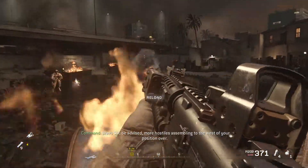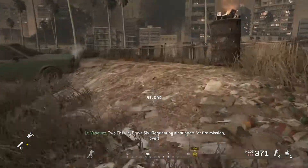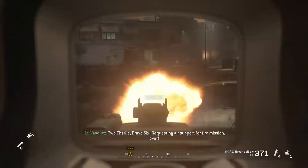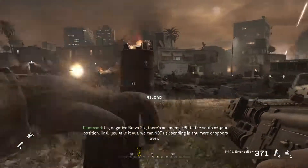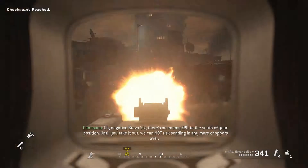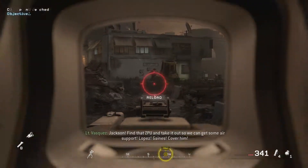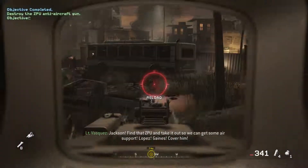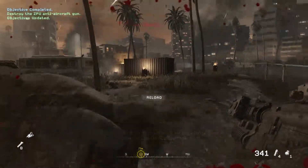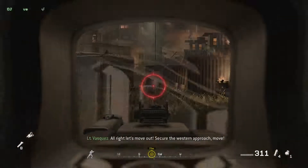Bravo 6, be advised — more hostiles assembling to the west of your position. Over. 2 Charlie, Bravo 6, requesting air support for fire mission. Over. Negative, Bravo 6. There's an enemy CPU to the south of your position. Until you take it out, we cannot risk sending in any more choppers. Over. Jackson, find that CPU and take it out so we can get some air support. Lopez, Cates — cover him. Alright, let's move out. Secure the lesser approach.